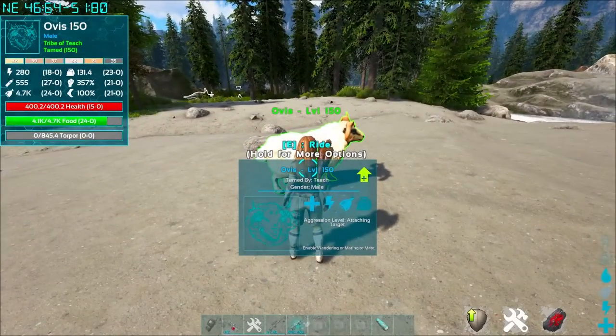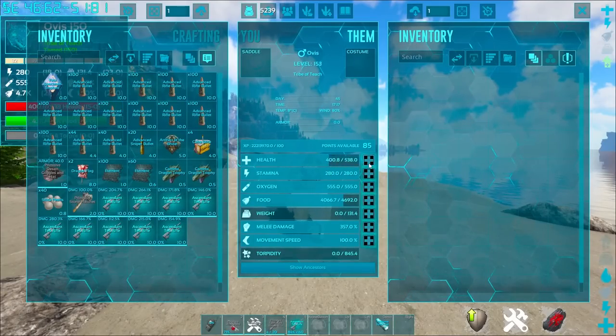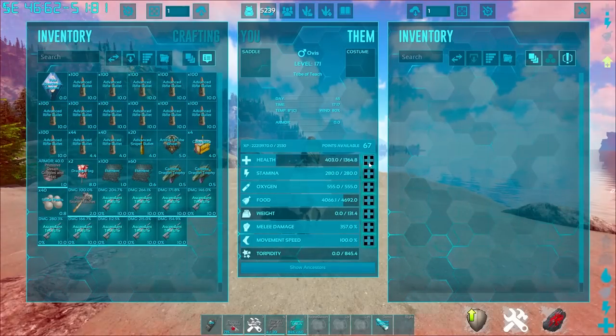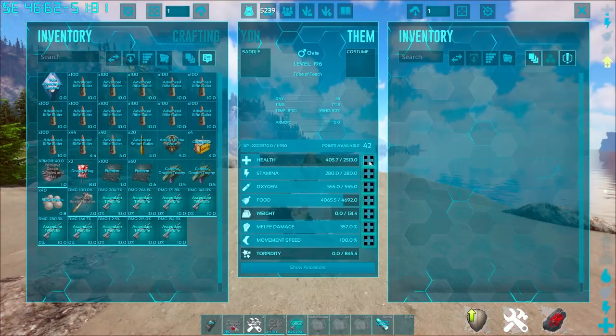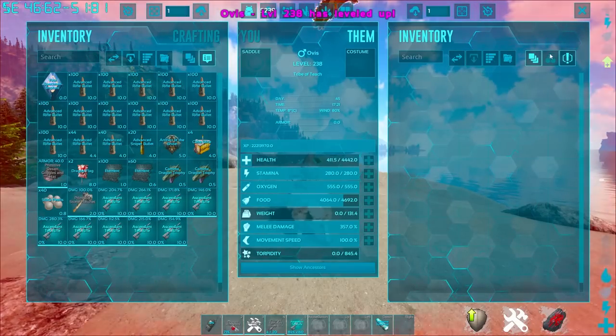The Ovis has a really special ability. It will continue to provide a ridiculous amount of stuff for this as long as you level one thing — and that one thing is health. It doesn't matter how much health it has when it dies. So max amount — literally as much health as you can put into this Ovis — and you will have yourself an insta-tamed Fjordhawk.